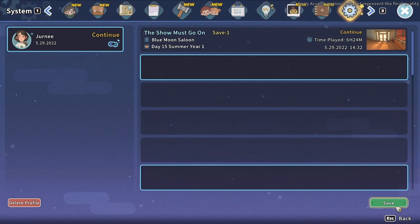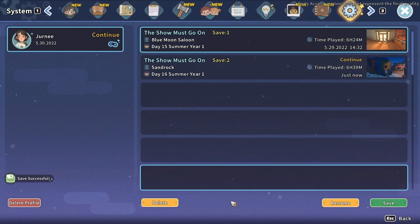If you want to save in multiple save slots, then when you go to save, be sure to click and select the location that you want. Otherwise, it will overwrite the slot that holds your most recently played game file.